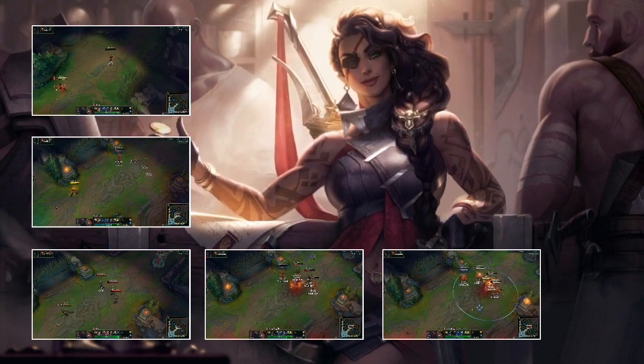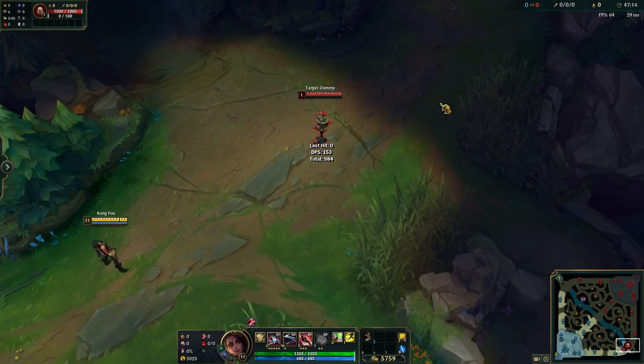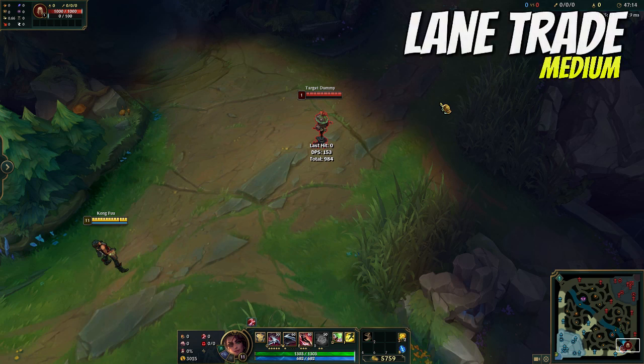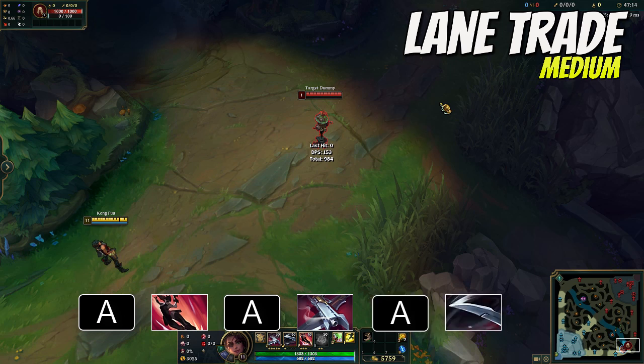The first combo is how to trade on lane. If you find yourself laning against someone, you want to start with an auto attack followed by your E — so you're right in the enemy's face — then auto attack again and use your Q, then another auto attack followed by your W, and finally another auto attack and back off. Basically, you put an auto attack after each spell used.